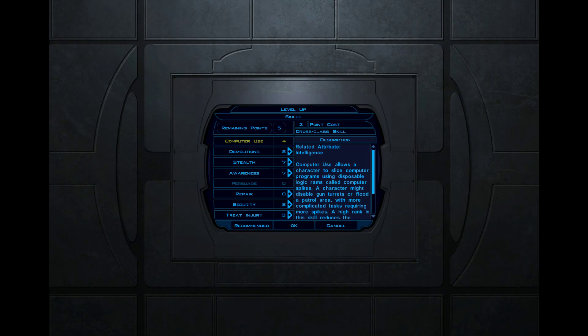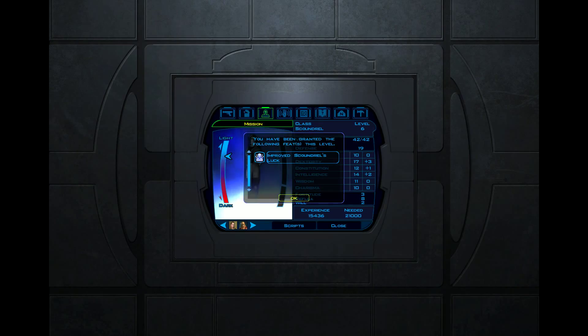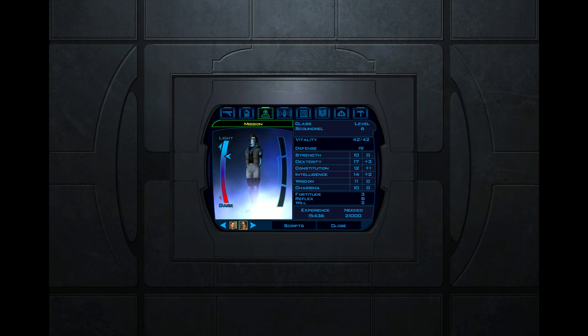Looks like Mission can't get any more computer use yet, so we'll go with demolitions, stealth, awareness, and security. Move up stealth and accept. Improved Scoundrel's Luck. My main character is way more powerful — look at these: Fortitude, Reflex, and Will at 3, 8, and 2 versus 9, 8, and 6. He does have that buff going, so that helps.